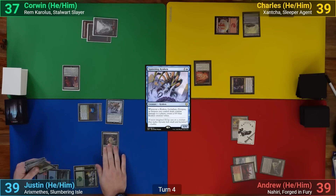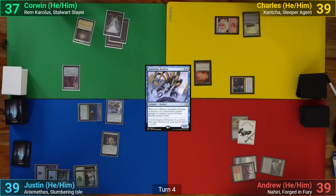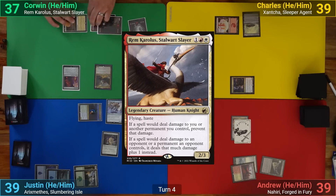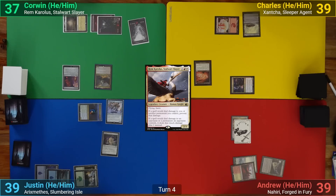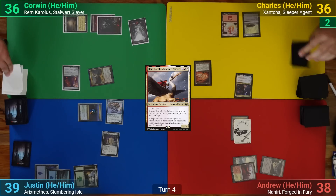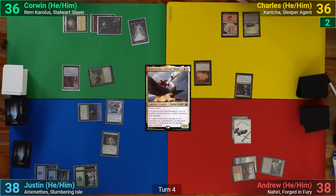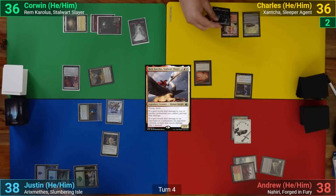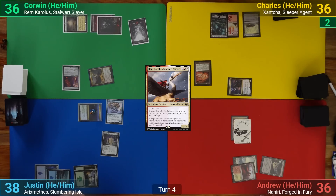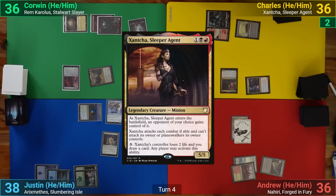Corwin draws and plays Flagstones of Trokair, then casts his commander Rem Carolos and goes to combat, swinging his commander dealing two to Charles and passing. On Charles's upkeep we each lose one and draw one thanks to the Crusader, then Charles draws for turn. He plays a Swamp and swings the Crusader at me dealing two. In his second main phase Charles plays Xantcha and has her come in under my control.